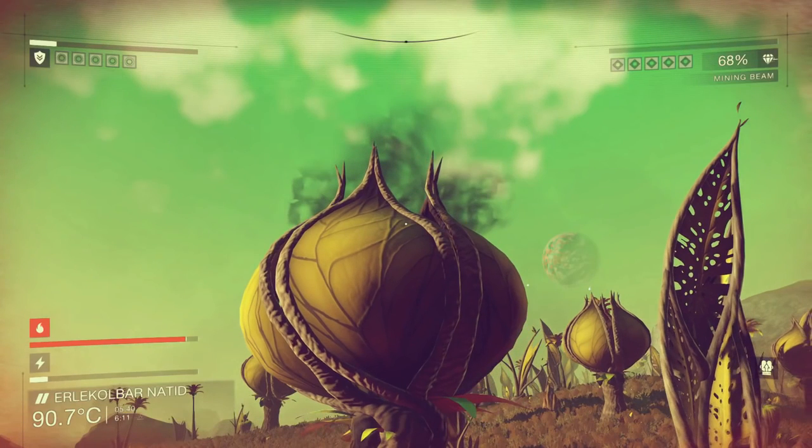Where the last planet had the toxicity bar, this time what we have is the heat bar, so this appears to be a very hot planet. You can see that due to the fact it's 90 degrees Celsius, and that bar appears to denote that you can be overheating and potentially even taking damage or dying.